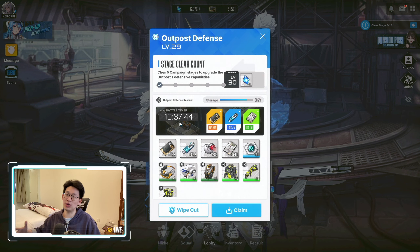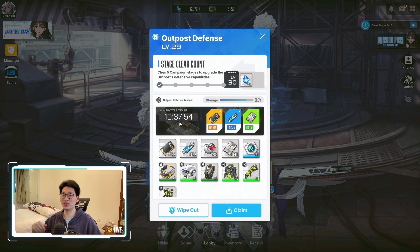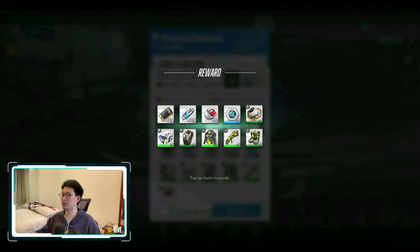Keep in mind that the outpost defense caps out at 12 hours, so you want to make sure you redeem all rewards before hitting that cap, because once you hit 12 hours you earn absolutely nothing. I can see it's been about 10 hours and 38 minutes here, so I'm simply going to claim all these rewards — boom, I leveled up to level 45 and got a bunch of resources.